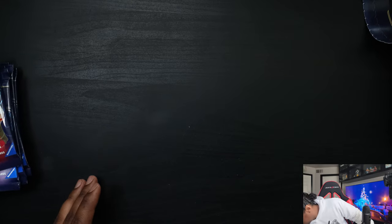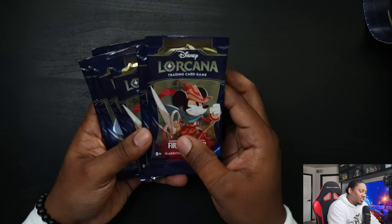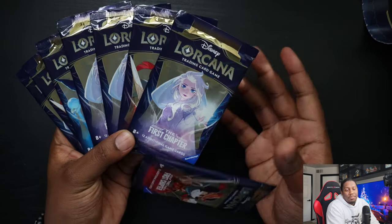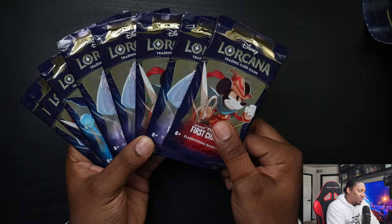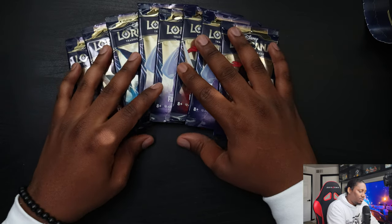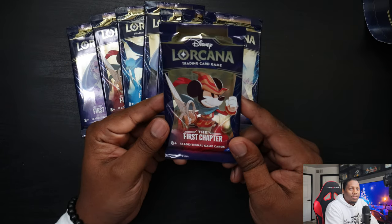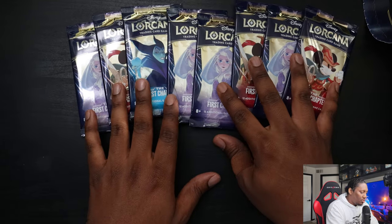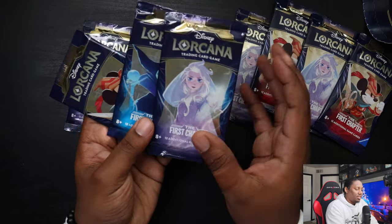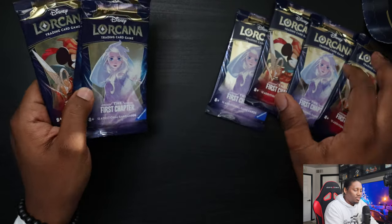Opening this also kind of gives the feeling of opening a shoe box — if you're a shoe person, that's the kind of feel it gives. Still not as premium as the ETB, but a lot more environmentally friendly. So let's start with the first pack. It looks like there are only three different set covers — Mickey, Maleficent, and Elsa.